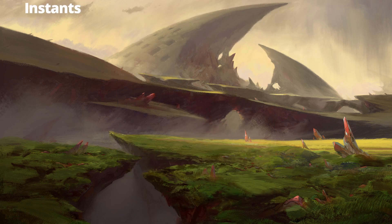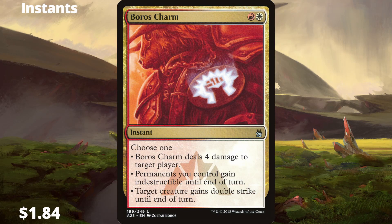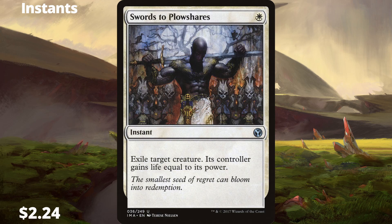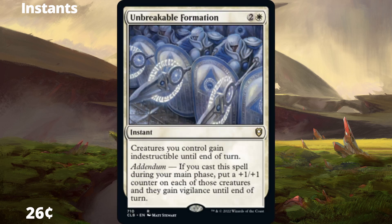Now for the fastest stuff in our deck — instants. Boros Charm — flexible for combat protection and final damage. Rakdos Charm — for graveyard removal, artifact removal, and mass damage if we have a small board and they don't. Return to Dust — exile two artifacts or enchantments. Swords to Plowshares — exile a problematic creature and they gain life equal to its power. Svogthir's Will — make everyone stack their biggest stuff and make tokens based on the biggest. Terminate — destroy target creature. Unbreakable Formation — keep your creatures alive when a board wipe hits, or use it before an attack to buff your creatures and let them attack without tapping.